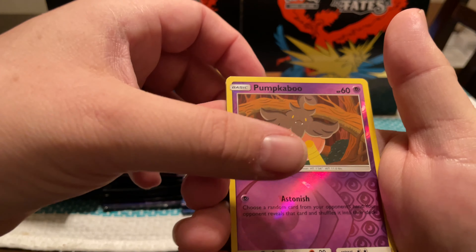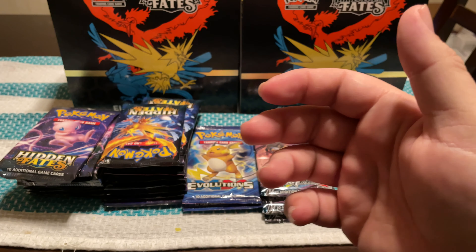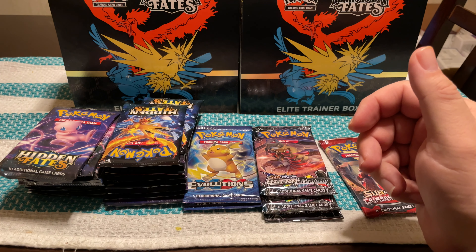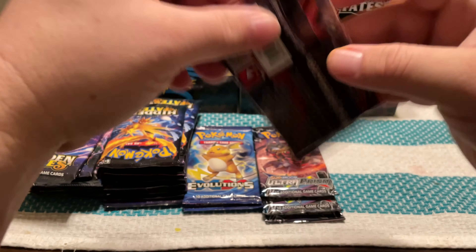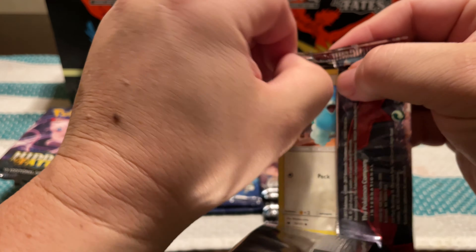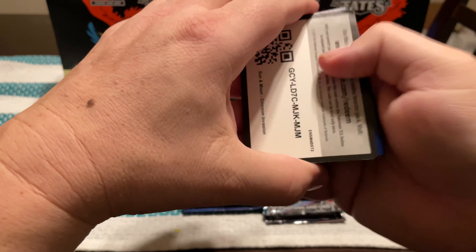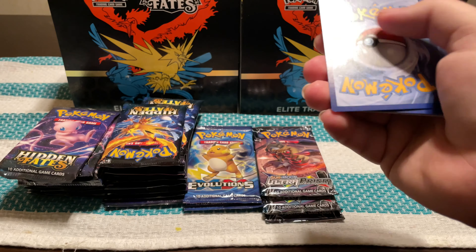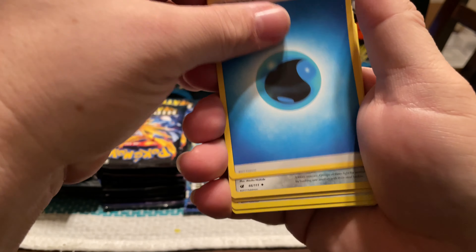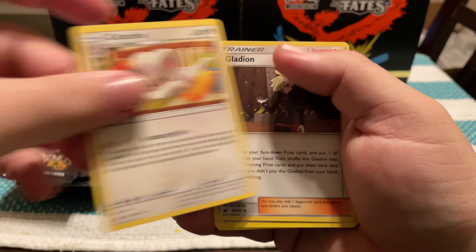If you watched the other day when I pulled the Ultra Prism, I was able to pull the Lily. I didn't know the significance of her, but the Full Art Lily was a nice card. Second pack: Energy Pouch, Special Energy, Cinccino, Hitmonchan, Koffing, Meowth, Larvitar, Diglett, Reverse Fairy Drop, and a Reuniclus.